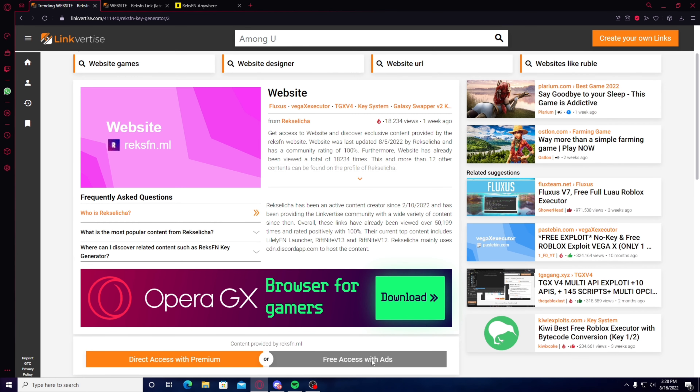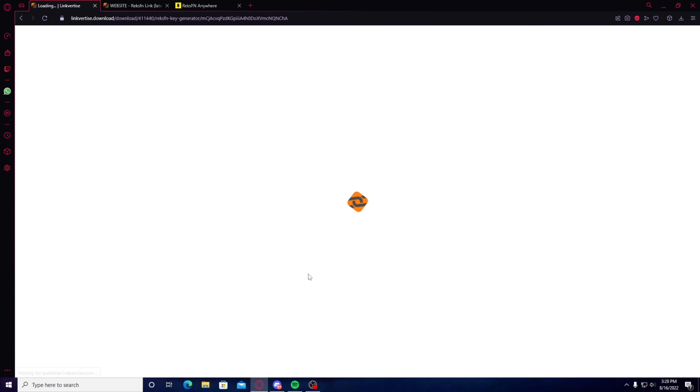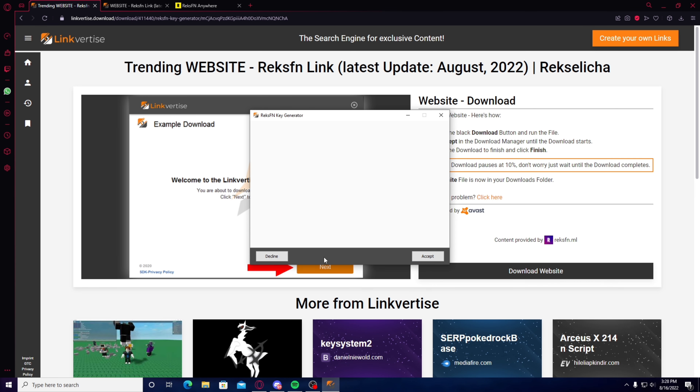For some reason it glitched, so we're going to try it again. Free Access with Ads, Discover Related Topics, close this out, exit, and then continue to Website. Download the Website, do the same process, save, double click, go on Run as Administrator, press yes, press next, skip and open. Now it's going to open the Code Generator.